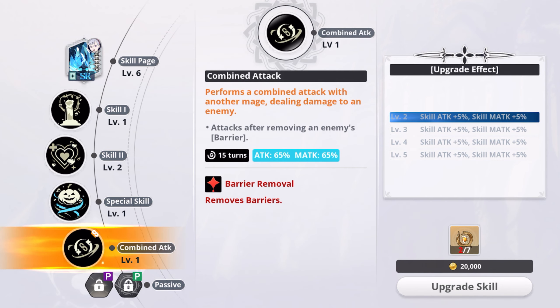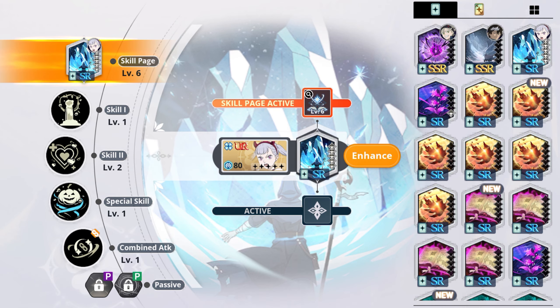Now for a combined attack — she performs one with another character. I think it's probably with the other character on her banner, but I'm not totally sure. Anyway, that's pretty much it for her skills. Let's hop in and do some content.